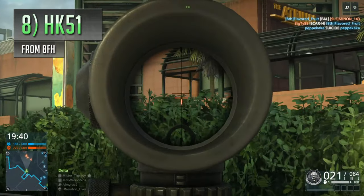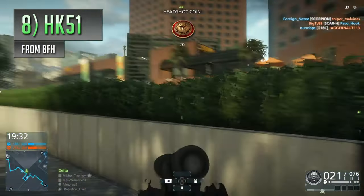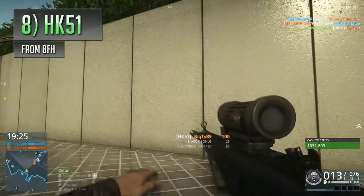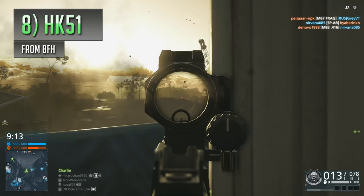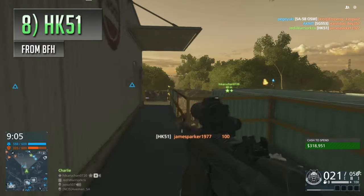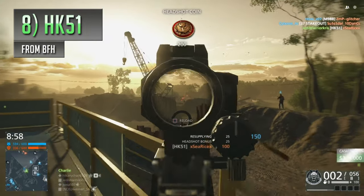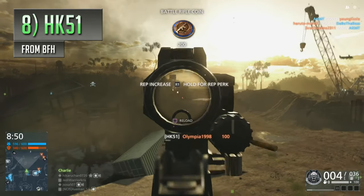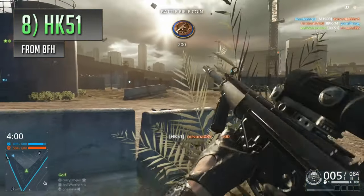A lot of Battlefield Hardline players seem to sleep on the HK-51, with it being one of those guns that often gets ignored. Considering it's such a deadly battle rifle, it's not a very popular one — probably down to it kicking around like a mule every time you squeeze its trigger. But if you persevere with that high recoil for a bit, you'll eventually unlock attachments that'll help counter that jumpy kick quite a lot. The HK-51 can actually be a bit of a secret god gun for the Enforcer class if you can get to grips with it, especially if you take advantage of the rifle's unique burst fire mode, letting it blast out a couple of shots at a time at 1200 RPM, making it even easier to manage.